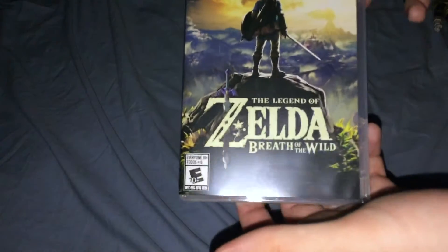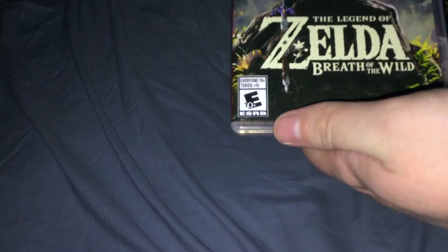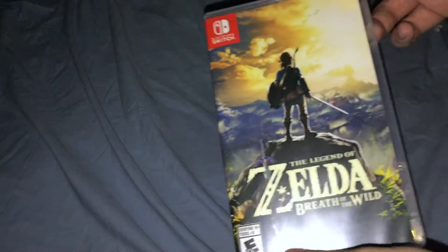So I got this with a picture of Link overlooking Hyrule, standing on a mountaintop. The Legend of Zelda Breath of the Wild logo with the Master Sword in the Z. Nintendo Switch logo and everything looks really good.